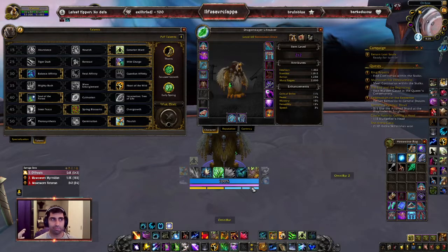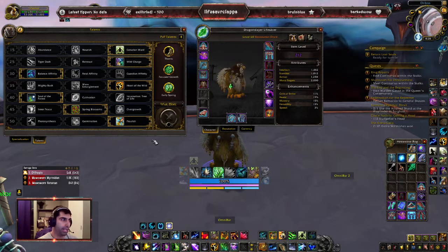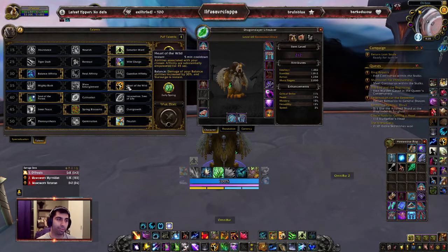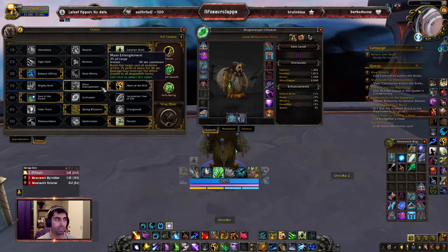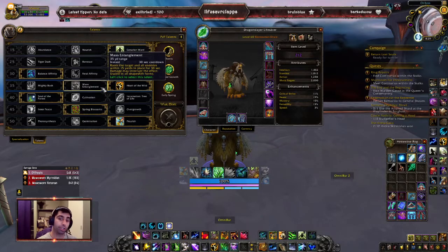If you have all your HoTs up, you have about 10 seconds of window to pump damage before you have to come out and start healing — very nice depending on the encounter. For the row 4 talent, Heart of the Wild gives 30% more damage and it just works for Feral Affinity as well obviously. You can go Mass Entanglement if your group needs extra CC, but you already have Typhoon and chances are you have a Hunter with Binding Shot. It's kind of overkill — you'll miss a lot of free damage you can do when pushing higher keys.